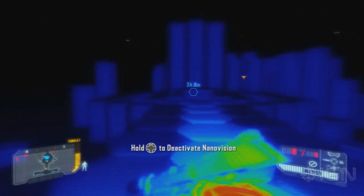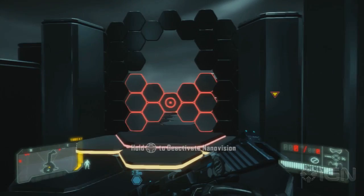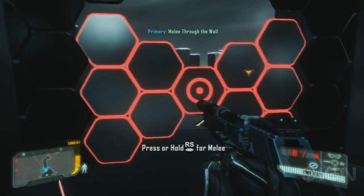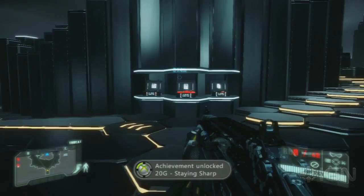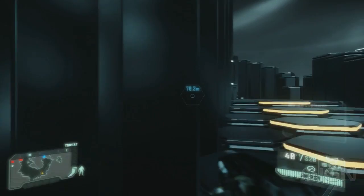The nanosuit's strength augmentation allows rapid destruction of soft cover and powerlifting of oversized objects. Kick oversized objects to clear paths and kill enemies. Take that, random guy. Welcome to the tutorial sandbox — here you can test out your nanosuit abilities in complete safety. Combine nanosuit modes dynamically to maintain combat advantage over your enemies. Alright, we got the Staying Sharp achievement!